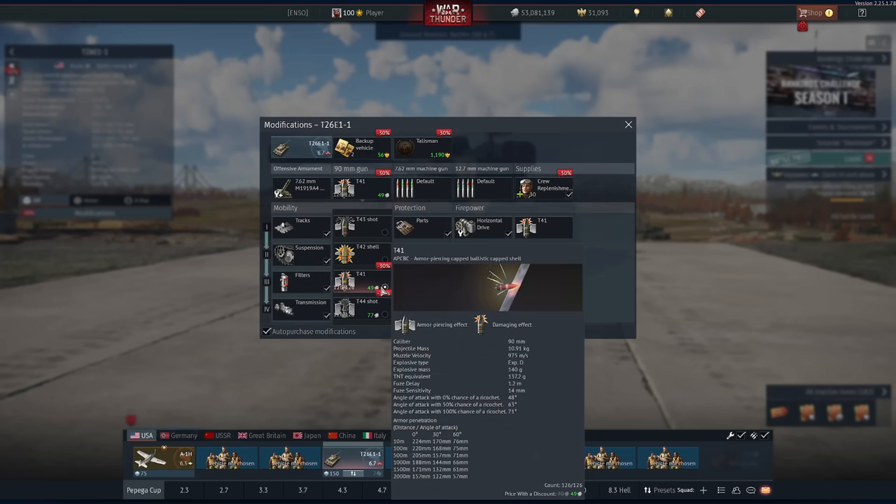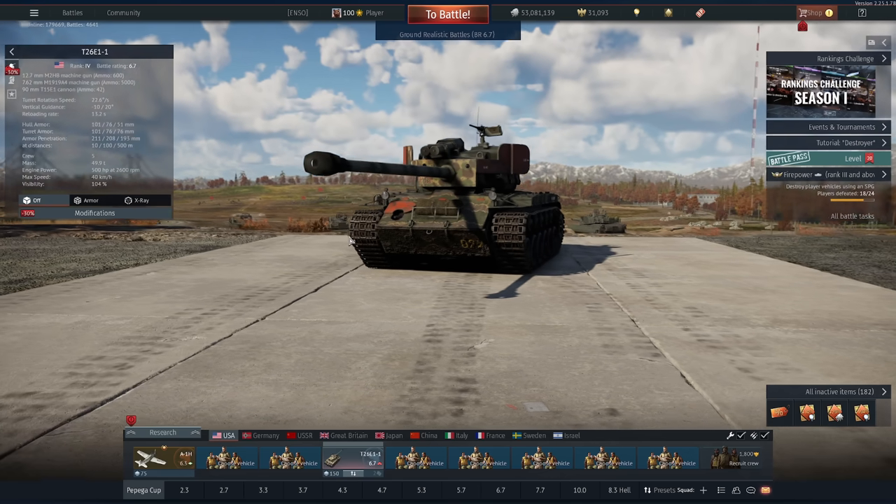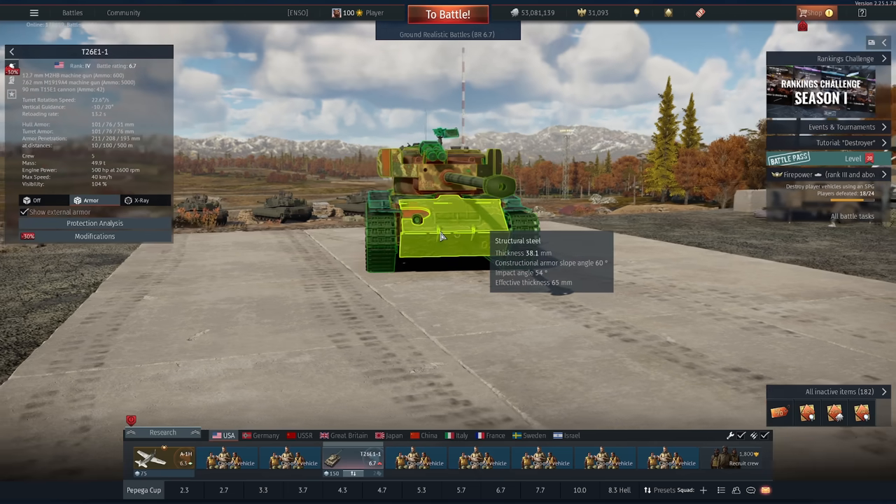For our main shell we have 224mm of penetration, great angle pen as well, and 137g of TNT mass. This thing is just an absolute beast. For the power this gun has, it has quite a decent reload at 13 seconds with an expert crew, and its armour is absolutely beastly.